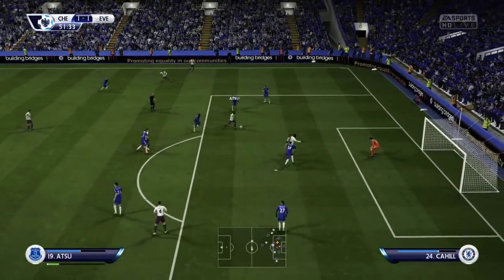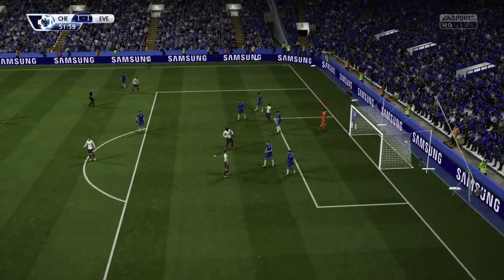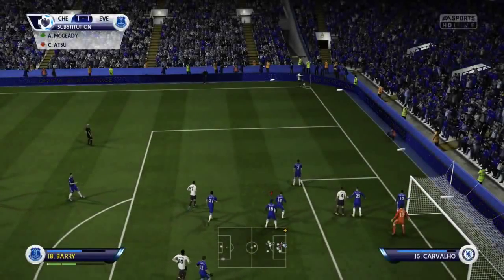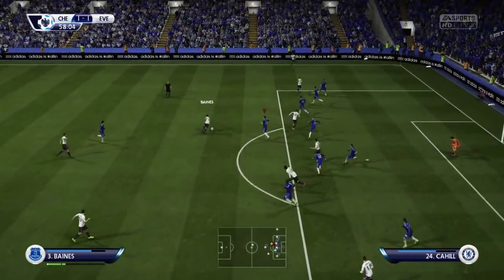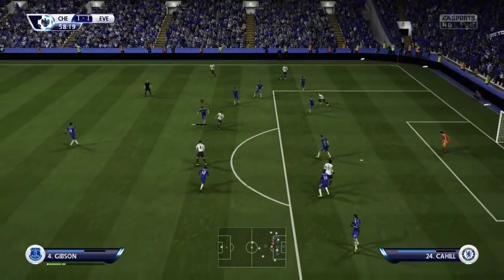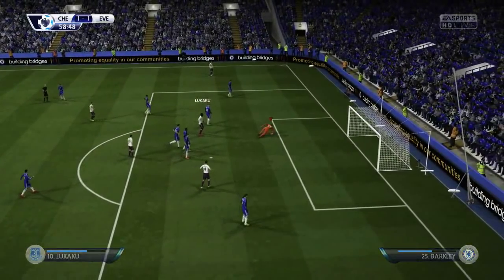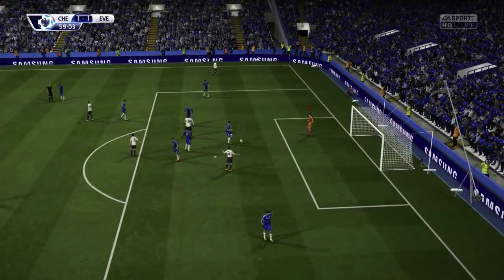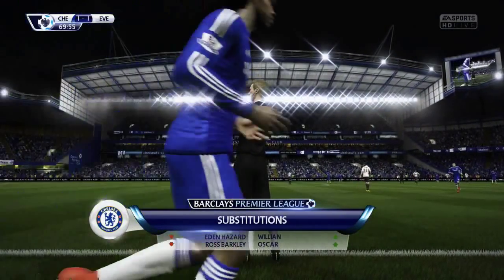Straight away Costa goes to celebrate with his new teammate Ross Barkley - so you get the feeling if he scores against Everton he won't be doing the apology celebration. Christian Atsu, a player on loan from us at Everton, comes very close to getting them back in front, just as he did in the earlier game at Goodison Park. Then Leighton Baines works the magic and Lukaku is somehow onside thanks to Ricardo Rodriguez not keeping up with the defensive line - but fortunately Lukaku misses the target and we stay at 1-1.